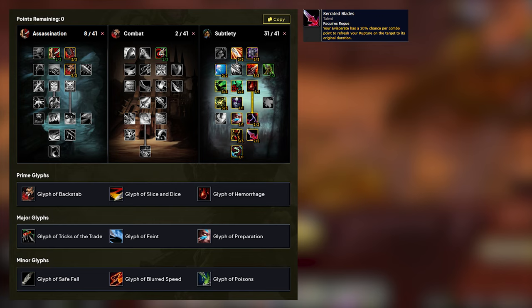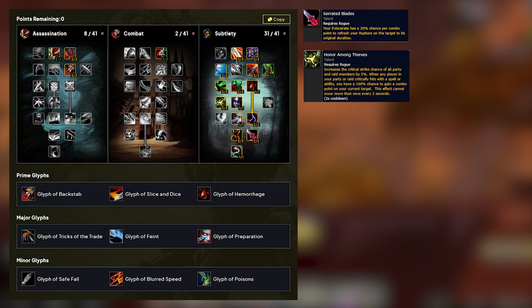Here are a few notable changes in the talent system. Serrated Blades is a really nice change for the class. Now every time you use a Rupture into a 5 combo point Eviscerate, you're going to be always refreshing that Rupture. Keep in mind that if you use it with a 4 combo point finisher, you will not refresh the Rupture — it has to be 5 combo points. Honor Among Thieves has changed to be a raid-wide buff, giving 5% crit and a combo point every time someone else crits or you crit in the raid.